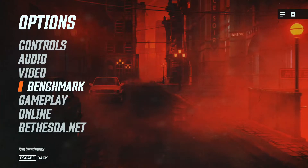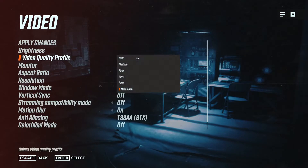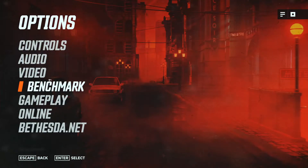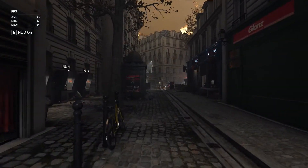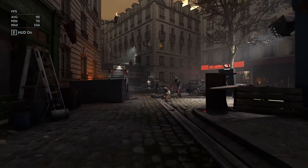So we're going to go back and change our quality — excuse me, almost said resolution — to Uber. Apply changes, go back and run it again. I honestly wish I could get MSI Afterburner to work on this. Must be something I'm missing.